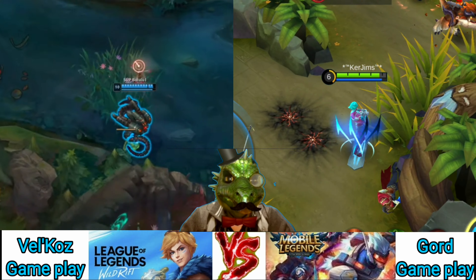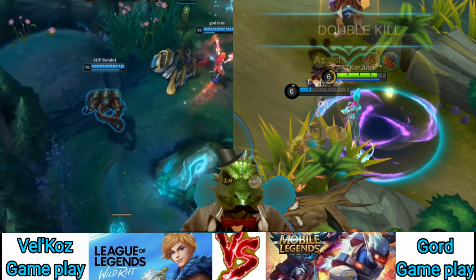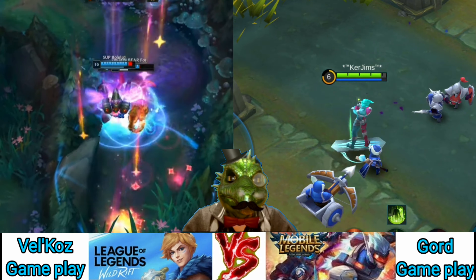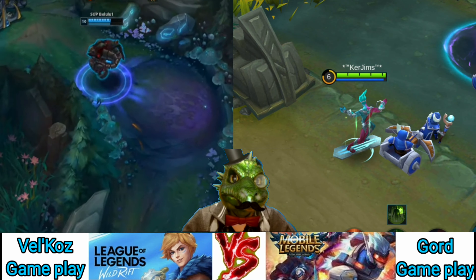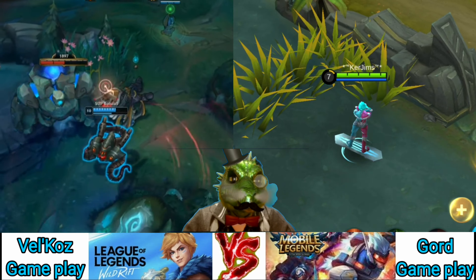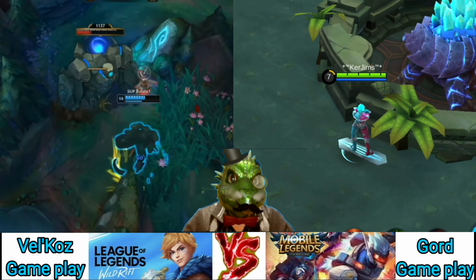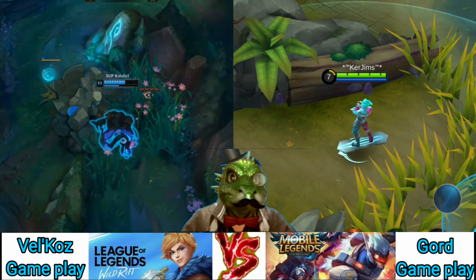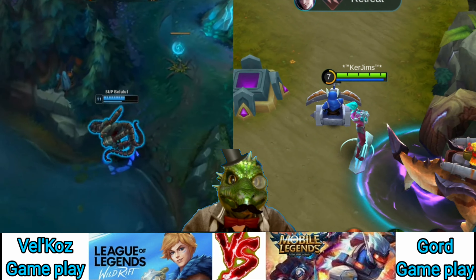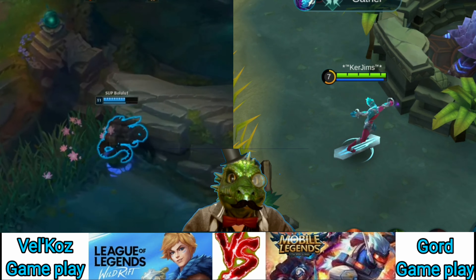My first item is Rapid Boots, which gives me the ability to rotate quickly. Next up is Lightning Truncheon for some extra damage. Then Ice Queen Wand for some spell vamp and its unique slowing effect — this allows you to set up kills easier and turn Injunction into a soft escape. Divine Blade for the magical penetration. Clock of Destiny will make you more and more powerful as the game progresses. And finally Holy Crystal for a boost of magic damage and extra burst. You should be using the Mage emblem set for Gord, however I use the Magical set as I leveled it up first for use on multiple heroes.